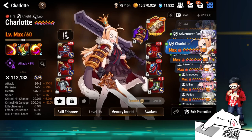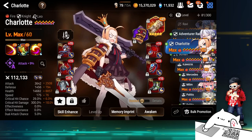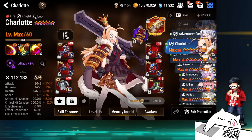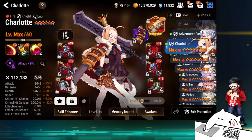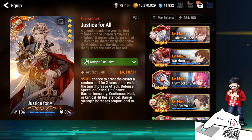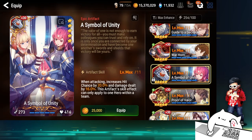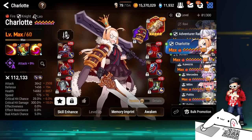Fire Charlotte — didn't use her a lot, but when I needed to it was fine. I have Symbol of Unity not on anyone at the moment — looking for the right hero. This is exactly the same build as last season, minus Symbol of Unity, so the attack is lower and the HP is higher. Symbol of Unity would give around 273 attack, so it would be noticeably higher attack.